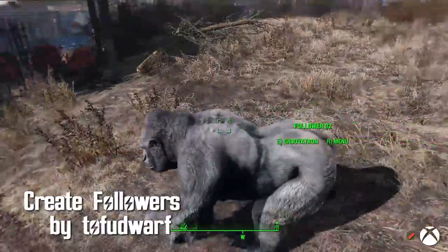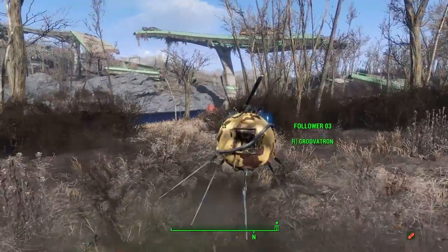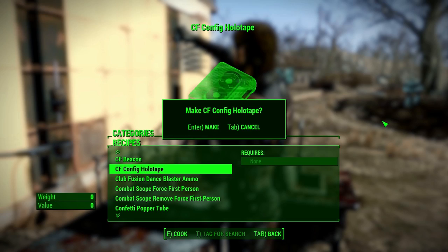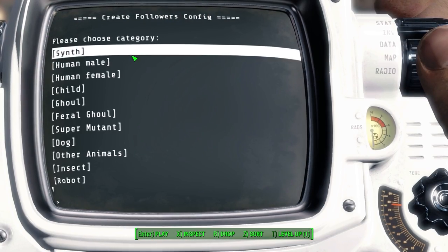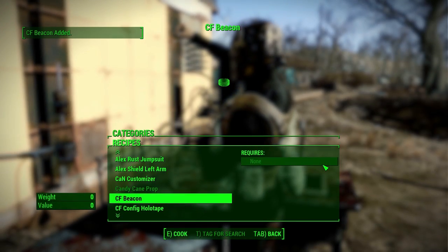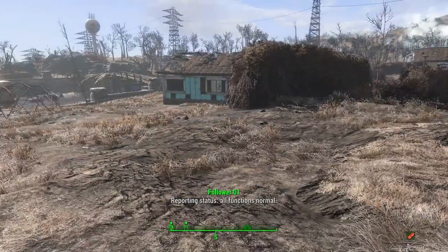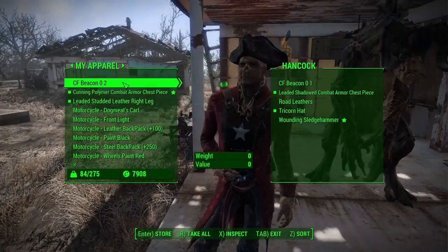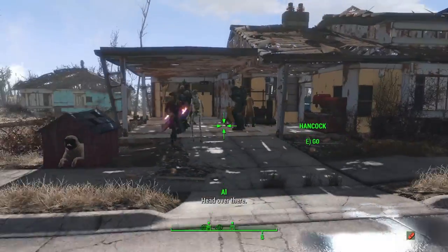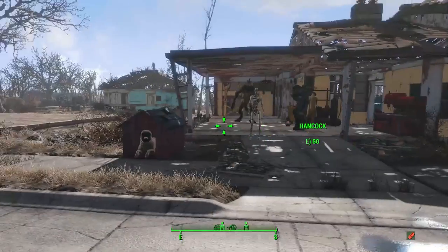Create Followers by Tofu Dwarf. A unique and simple way of creating followers — Tofu Dwarf has created a pretty straightforward way of making some simple companions. At a chemistry bench, construct the CF holotape. Activate the holotape and select what companions you want from a long list of options. Then construct the CF beacon and your companion will appear. You can construct basically an infinite number of beacons, and the companions will keep coming until your game crashes. The nice thing about this mod is you can give a CF beacon to any NPC, and then that follower will follow that NPC — so for instance, if you want some bodyguards for a vanilla companion, you can give it to them and they'll always be followed by your created companions.